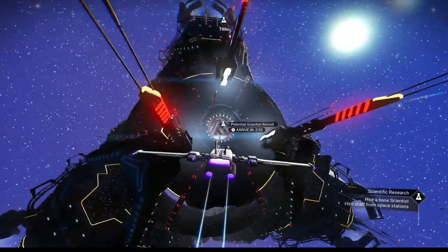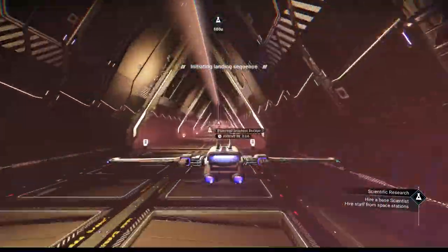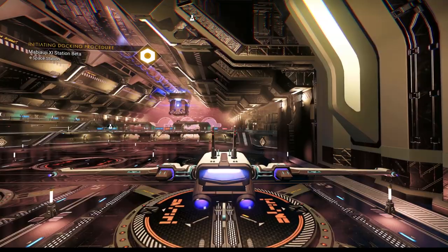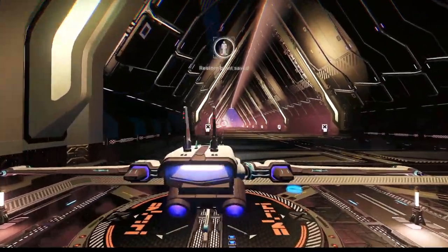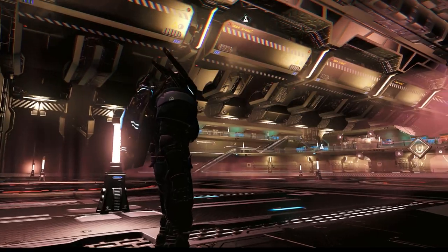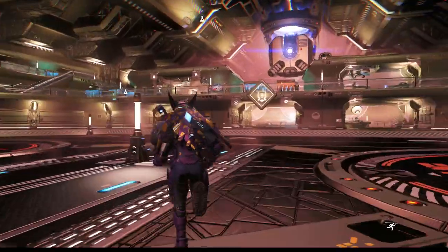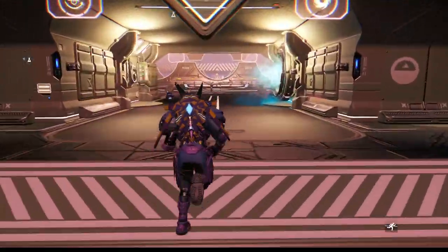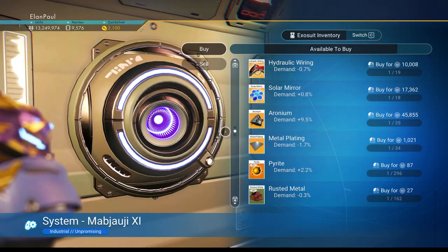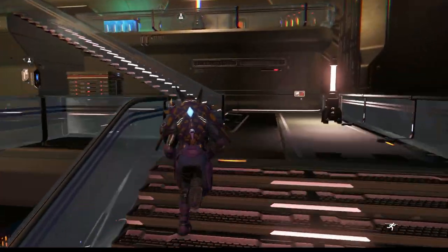Really enjoying seeing these different space stations that have been populating our galaxies. This one has a little bit of a reddish, slightly orange paste to it. I like the purple ones, but that's just me. Looks like our buddy is straight ahead. Before we head up there, let's hit this trade terminal — I just want to see if there's anything there. As you know, we're trying to upgrade our exosuit. Not usually going to find them in space stations, but with the recent changes they might have something.